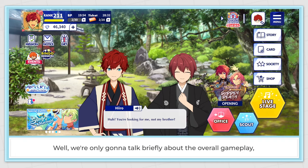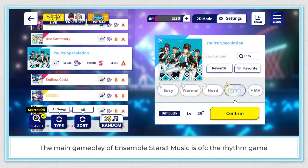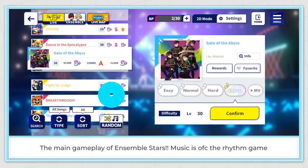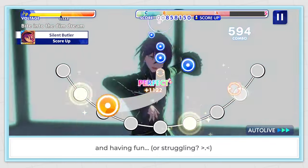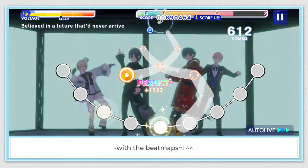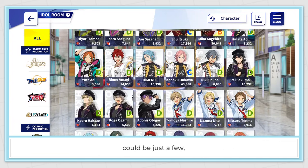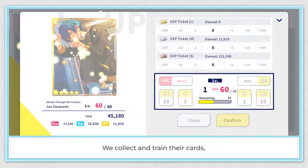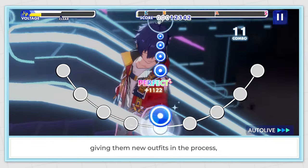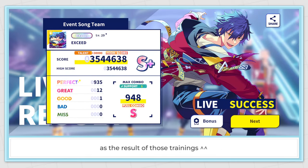We're only gonna talk briefly about the overall gameplay, cause I believe every one of us is already familiar with it. The main gameplay of Ensemble Stars Music is of course the rhythm game, where we play many cool and pretty songs and have fun with the beatmaps. Our main purpose in the game is being a producer — collecting and training their cards and giving them new outfits in the process.